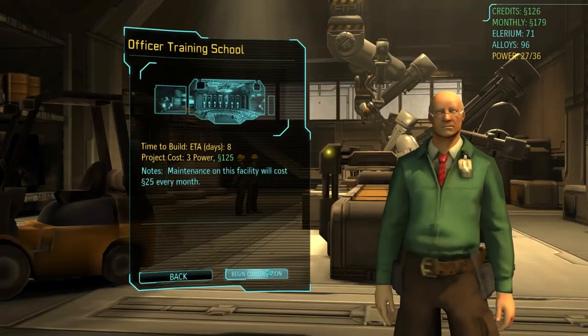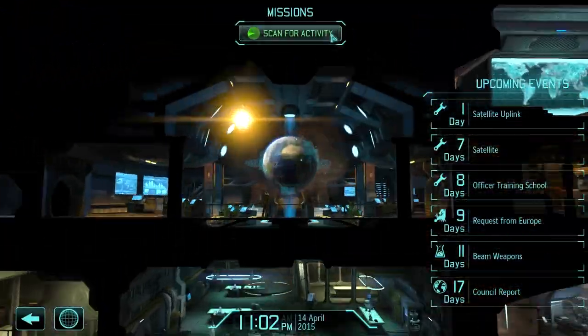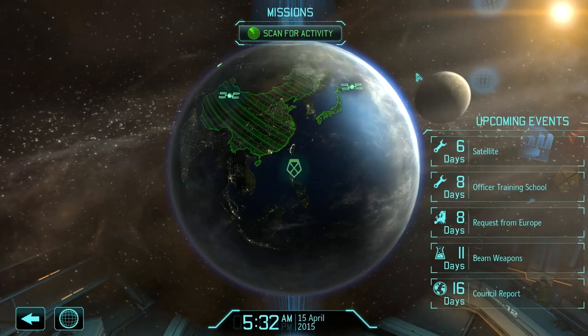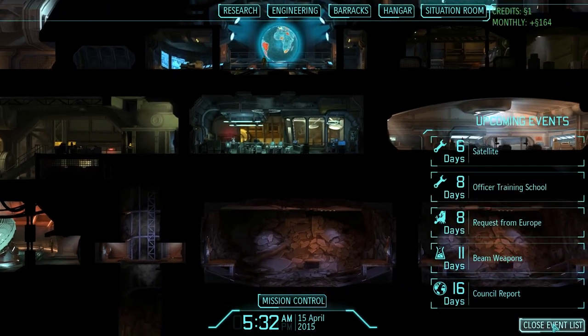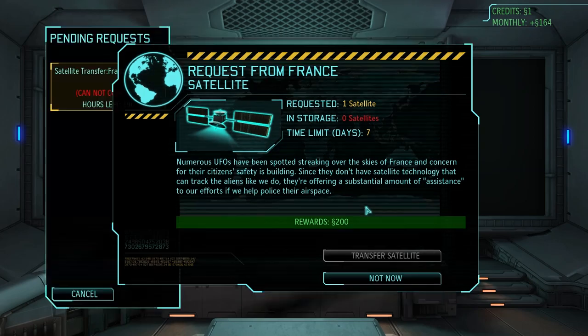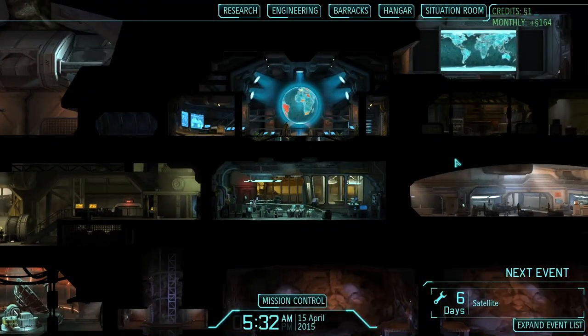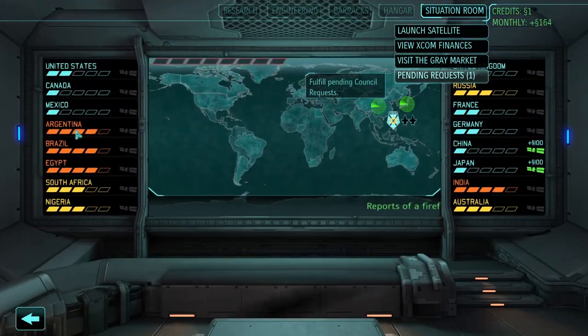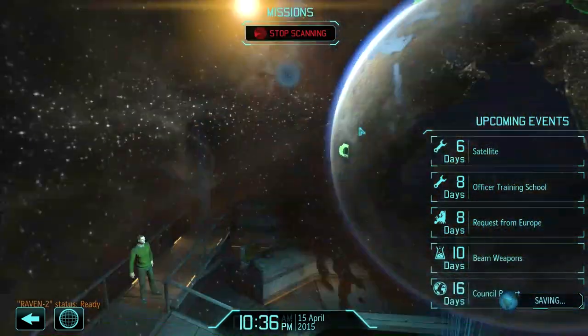I'm going to need a Lerium power generator later on in the game, but for now — Officer Training School. I need to upgrade my squad size as soon as I can. Satellite uplink is done — this should mean I can launch three more satellites. I'm finishing satellites in six days, but one is going to France because I can get 200 credits for the satellite, which costs 72 — so that's a nice profit. The panic is looking not very good — a bit nasty. I'm probably going to launch one satellite on India.